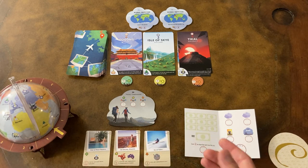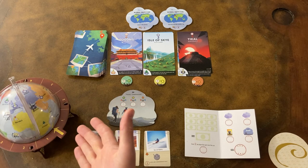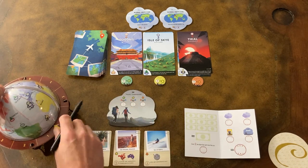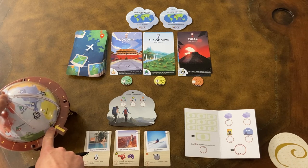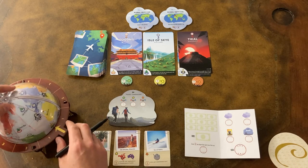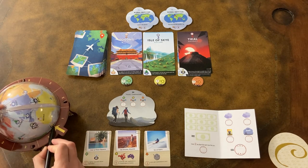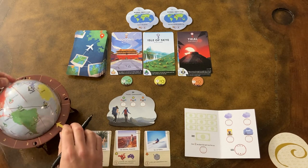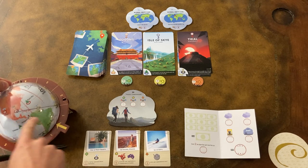For example, if I would like to visit Tikal — and I could visit it in any one of the three seasons — let's say I choose fall. Then I'm going to take my globe, line it up with Santiago (that was the last place I was in fall), line up Tikal on the edge of the stand, trace a line along the edge, draw a little arrowhead, and as you can see I've now flown from Santiago to Tikal.